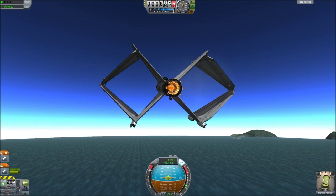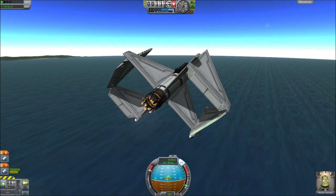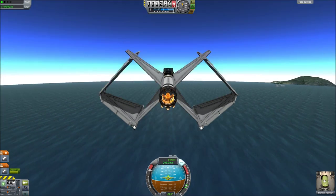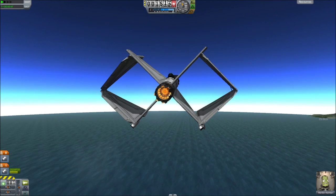Number seven is the one rocket. Then obviously eight, nine, ten, and eleven are the four wheels. Up to fifteen are the four flaps. Up to seventeen is the two struts on each end. And then eight more is twenty-five for the eight wings.